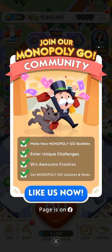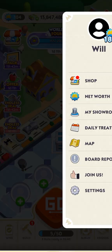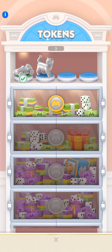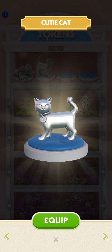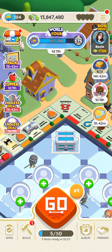A little bit of progress update — let's go ahead and hop into the showroom because we got a brand new token we could use, a little kitty cat token, very nice. But I'm not gonna use this one, I'm gonna stick to my car.